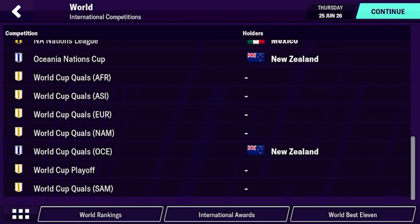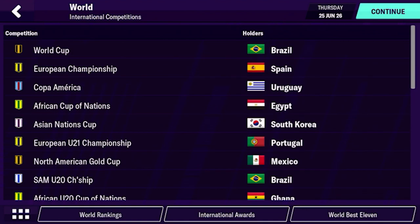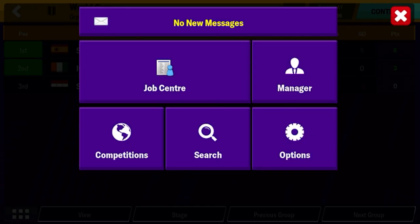Based off the results of that, they had just some insane youth players come through the ranks and turned into the best club in the world by the end of the experiment. So that kind of made me want to see what would happen if I just made an entire league and gave them perfect youth facilities and perfect training facilities.